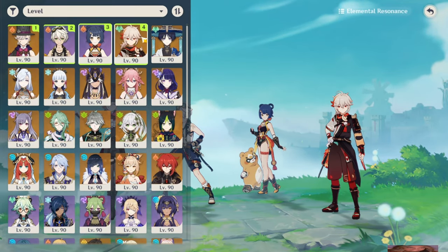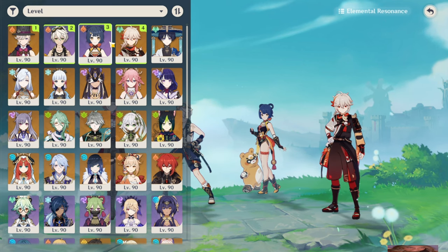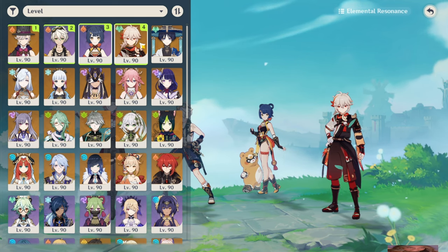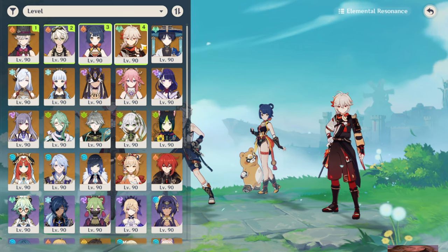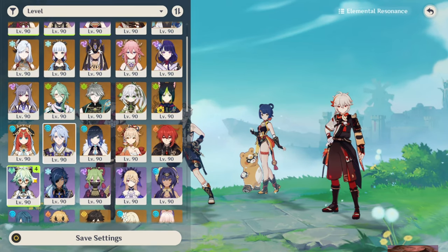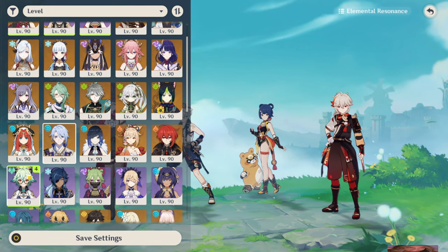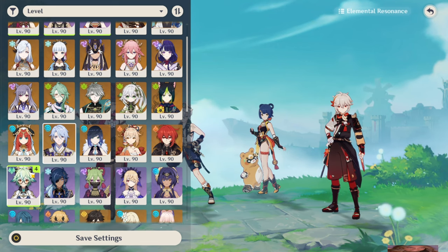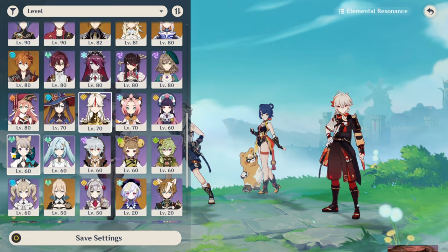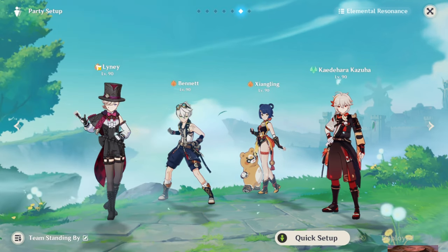For the Anemo buffer slot, an Anemo buffer is almost always needed in Lyney teams — he benefits a lot from the Viridescent Venerer shred, especially characters like Kazuha who give extra damage percent buffs through his Ascension 4 passive. Kazuha is the top choice. Next is Sucrose — her VV shred is great, though her C6 elemental burst absorption is very inconsistent, so unless you're 100% sure you'll get pyro absorption, just try to get a Pyro swirl quickly and swap in. The main thing with her is VV shred. Similar cases apply to Lynette, Faruzan, Jean, and Sayu if you don't have other Anemo characters.